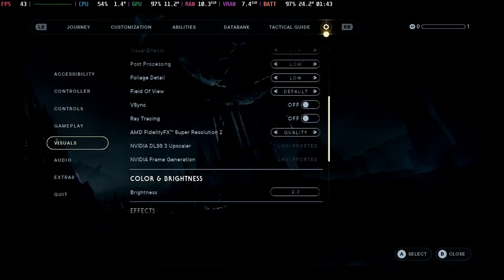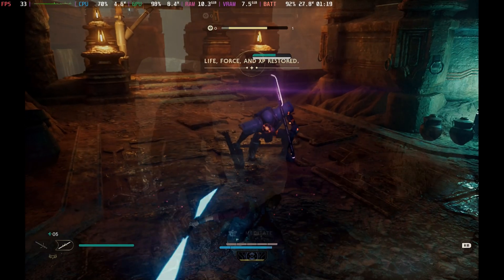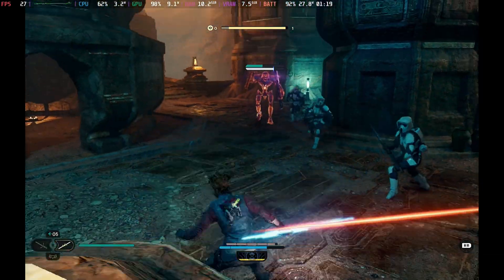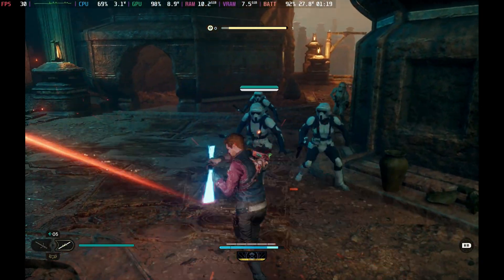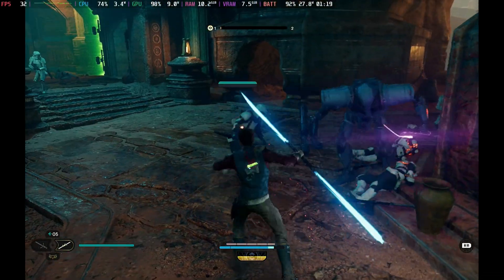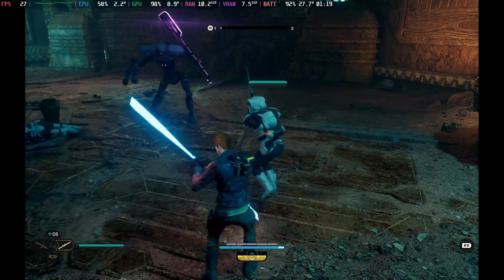Switching down to Balance FSR does give a noticeable improvement. Without a massive quality drop, those big battles still dip into the mid-20s, but the lag is much less noticeable, meaning you are going to be able to pull off those parries and dodges when you need to, when you're paying full attention. And then you will be able to have a fairly good time.